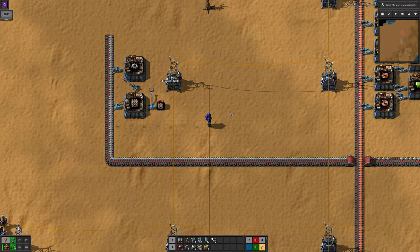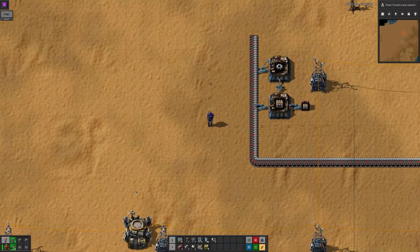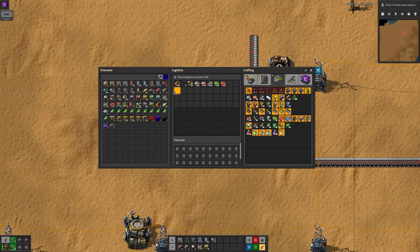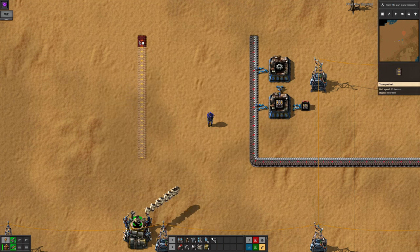Along with the yellow chest, when you unlock basic logistics, you'll also get the red passive provider chest. As the name suggests, this chest makes items available for bots to come and collect if they want to, but won't actively push them out there. So if you put one of these on the output of your belt-building assembler, and the items are needed somewhere else, they'll be brought out.